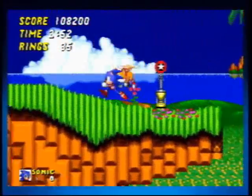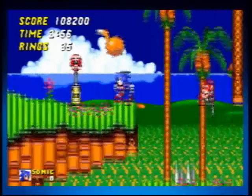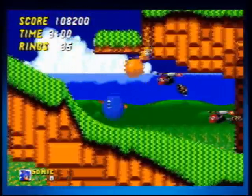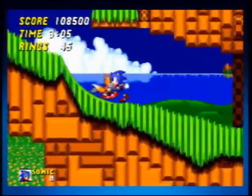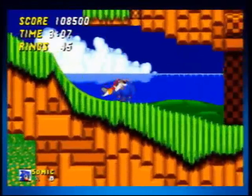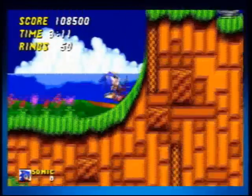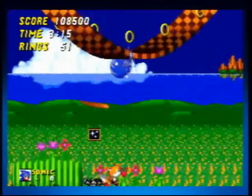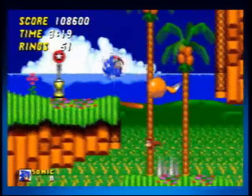I jump over this checkpoint because I only have 35 rings. So I need to go back and find some. I panic here, almost get hit, but recover. And I fail to jump on top of there — spin dash. I do get this invincibility as insurance, because I know there's a monkey back there who will most likely hit me. Just in case.